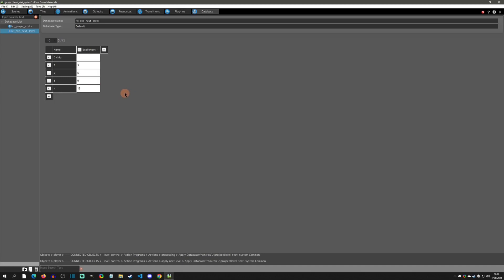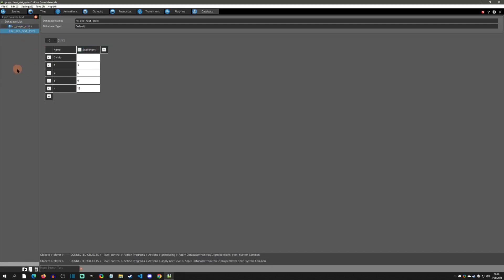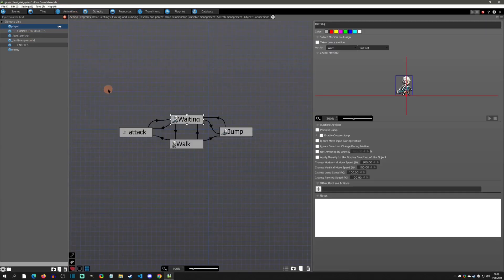That is basically database 101 — I don't do a lot of videos on it so I figured I'd better explain. The player stats could have also been a default database; I just wanted to show that there are two different methods. Now let's get to the object and how we're actually doing this. We go into the player and the first thing we do is set our basic settings to level one stats — five, five, one, one — so we don't have to do any initializing because it's already set up to be level one.